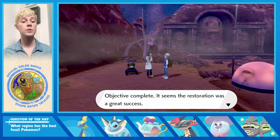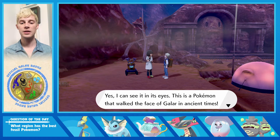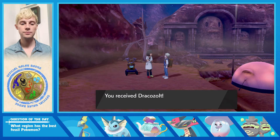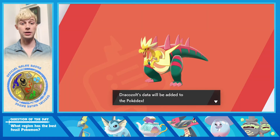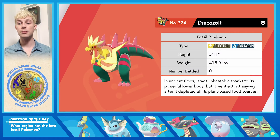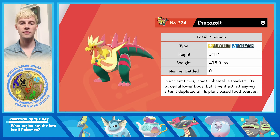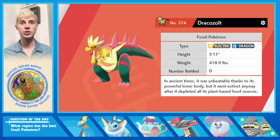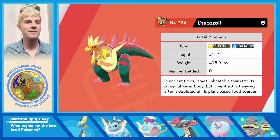Restoration complete — it was a great success! We received our first one: Dracozolt. Here it is, it's pretty weird. In ancient times it was unbeatable thanks to its powerful lower body, but it went extinct after it depleted all of its plant-based food sources. It totally looks butch — look how big its body is with those little legs. It just looks like it was cut in half.